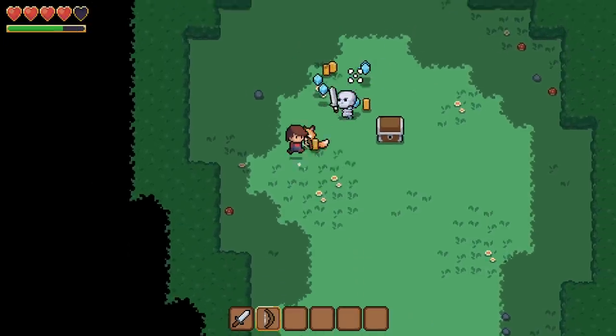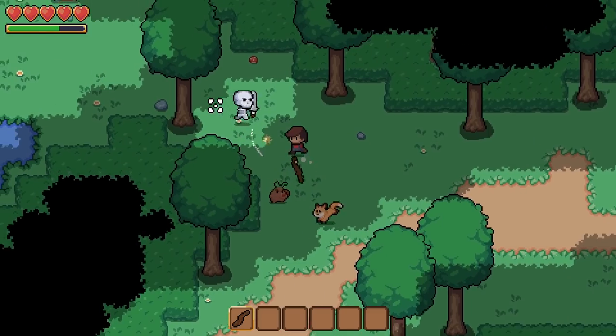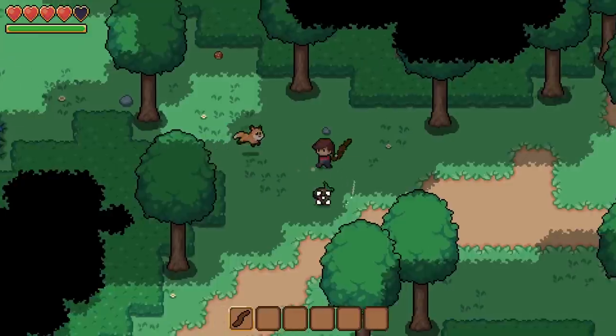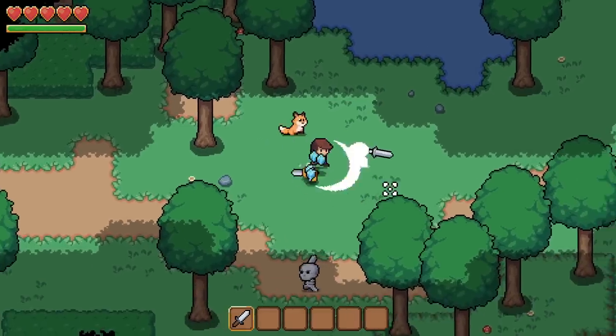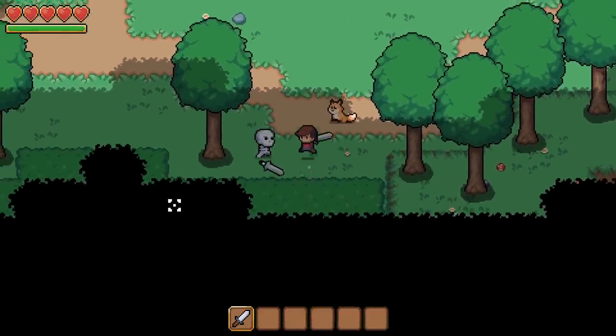Character progression is an important part of an RPG because it helps the player feel invested in their character. Throughout the game, their character will improve in skill and ability, because the player is investing their time and effort into building this character up. So I wanted to create a leveling system and an interface where the player can select the traits they want to improve.